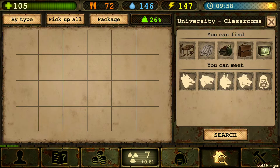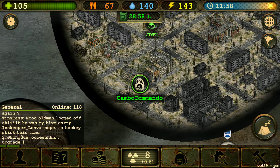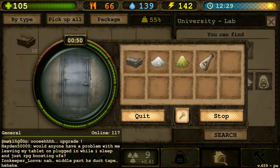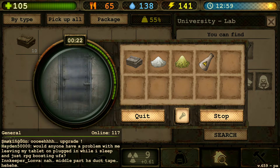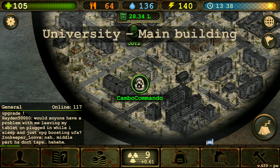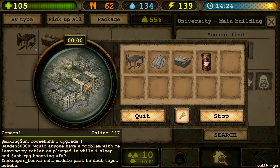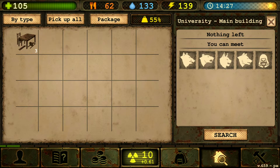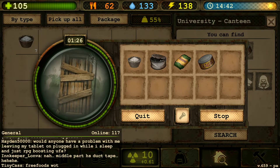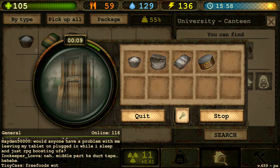First things first, let's search up the university classrooms. We're searching it anyway since we got a lot of spaces for it and we got several times to visit places and gather everything. I've collected a lot of items from the cities offline and it has been great - I've gotten a lot of beautiful items and it allowed me to upgrade my perks.